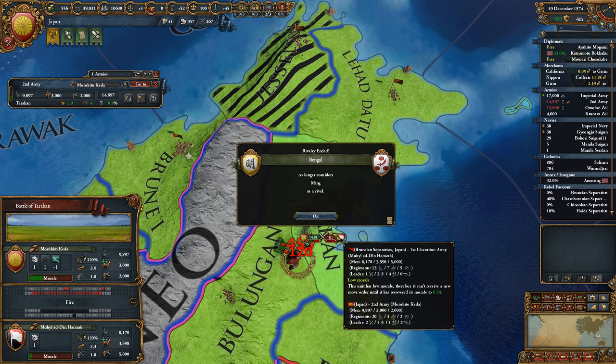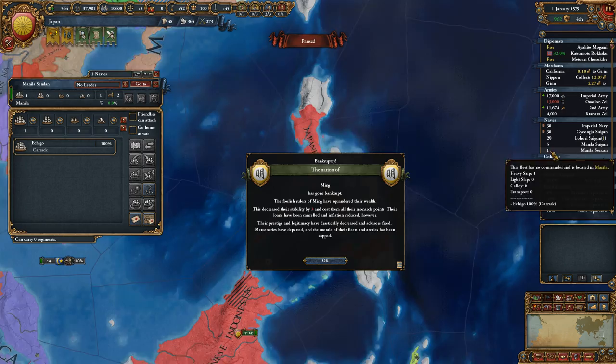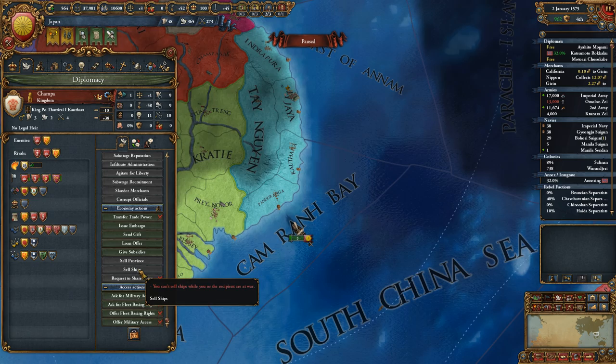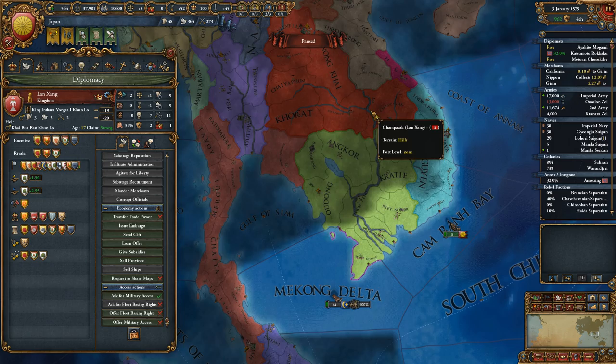Just met the Shoshone. Ming has gone bankrupt. We're at peace and have diplomats free. Will you buy heavy ships from me? You are apparently at war. Hey Malaka — hey, anybody that's not at war. Is there anybody?